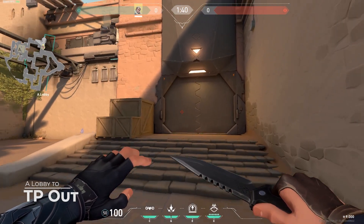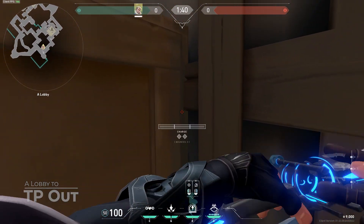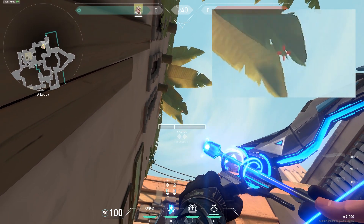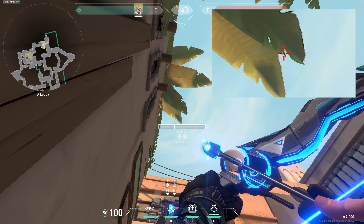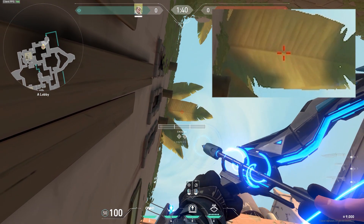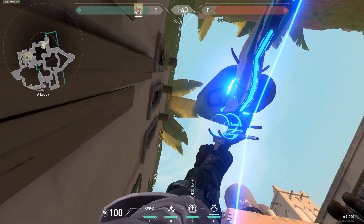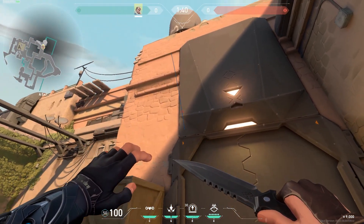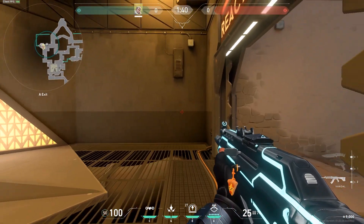If someone is saving inside the teleporter, you can open the door from here. Come right to this corner — it doesn't matter whether you choose the chalk or the recon — aim right over there to the left of this little leaf, look all the way up until you reach the middle of this one, look a little bit down, charge two bars and throw. It will bounce two times and open the door so you can kill anyone inside.